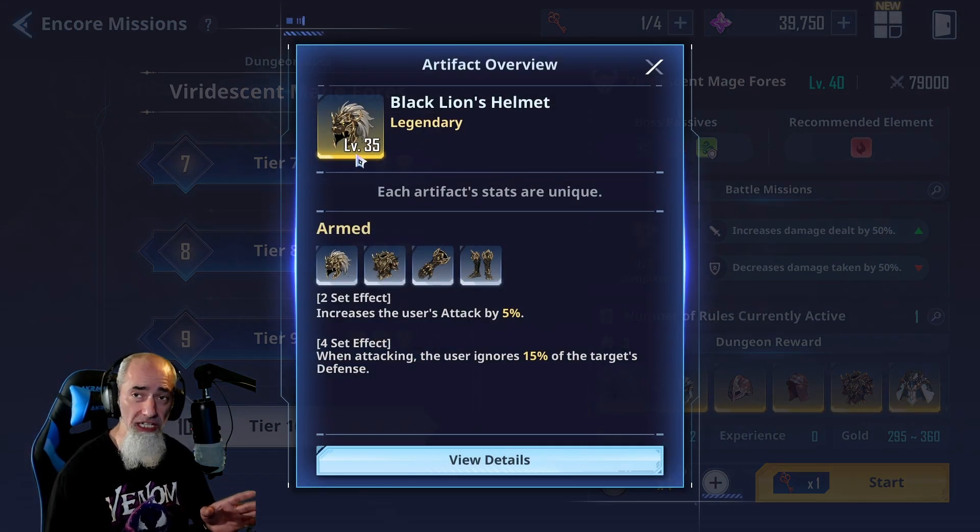We're also going to get artifacts from the instant dungeon. I've only unlocked up to Igris the Red so far. Looking at the Wolf Guy, or Steel Fang Lican, we have bracelets and necklaces there. Clicking on Igris, we have earrings and also rings. Every day you'll be farming the encore missions for the first artifact slot on your characters, and farming the instant dungeon for the second slot.